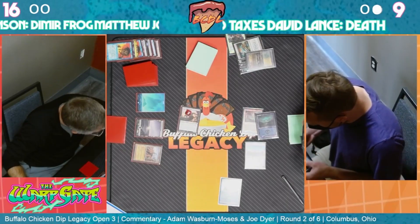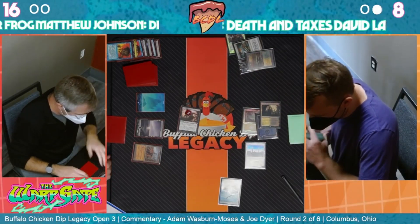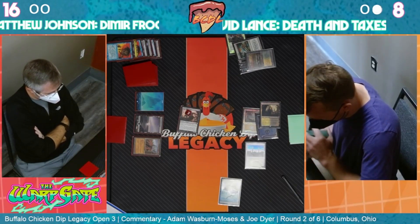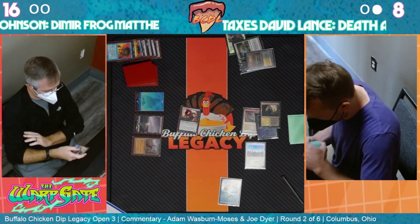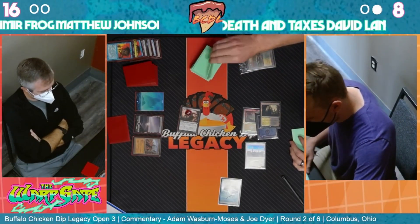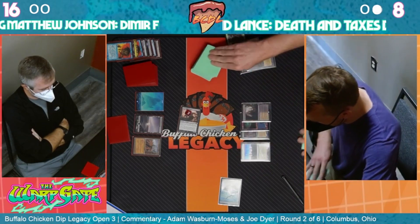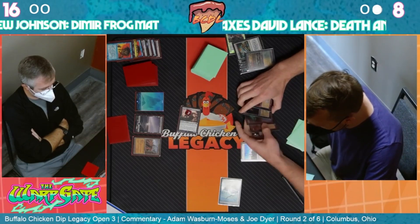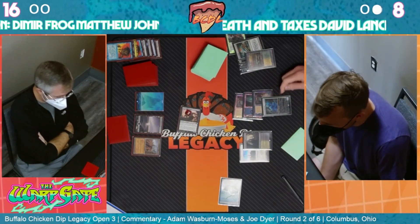We are down a bunch of cards because of Force of Wills, so it's going to be hard to keep up. As soon as David plays anything like a Recruiter or a Skyclave, we're just kind of running out of gas here. David kept that on top with the surveil land - most lands and most spells are good here for David. Skyclave - certainly one of the things he's looking for, just getting the clock out and stabilizing the board pressure.